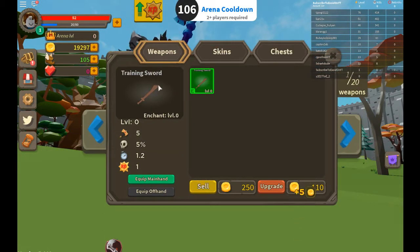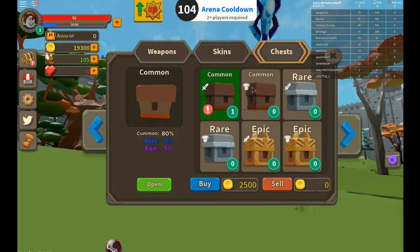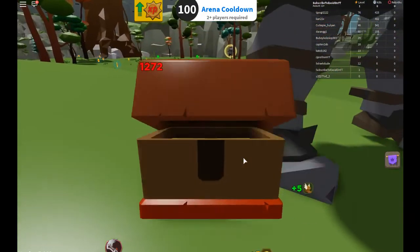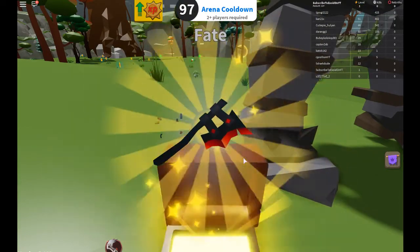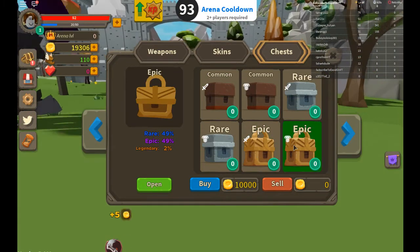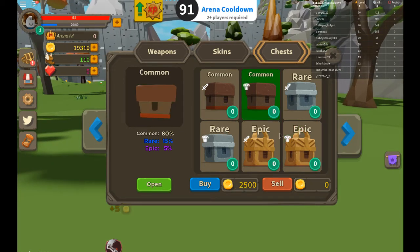So let's go to the shop. Let's go to the backpack real quick — we don't got much. I'm going to open this first. If we get an epic, I'll be sick. Of course not — of course we don't get an epic. We're going to go ahead and buy some epic cases.